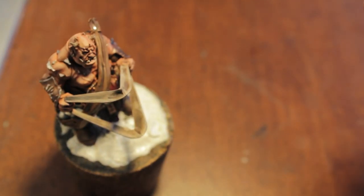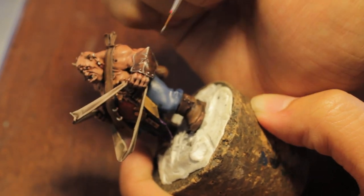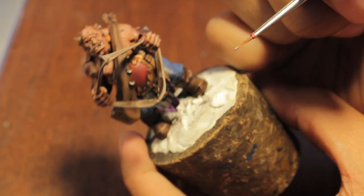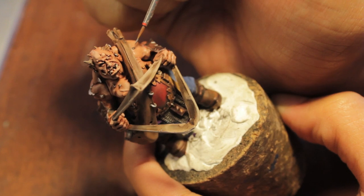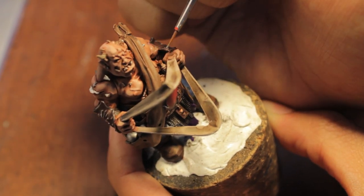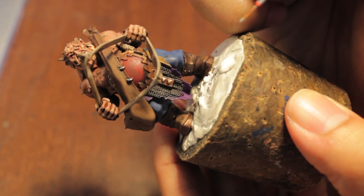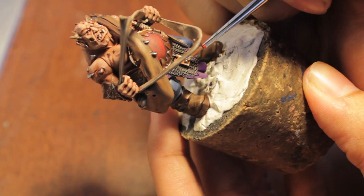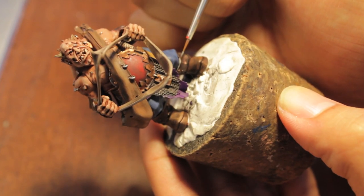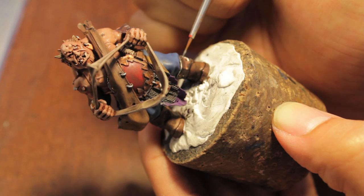You're also going to be using your chainmail to paint up any metal pieces. If you're watching this sometime in October or November the paint line will already be out, but at the time of filming I am really super excited. The thing with the chainmail is you're also going to be painting the corners of most of your other metallics — like the bronze here — just hitting the corners to give it that shine, the light-reflecting-off kind of shine, which is easier for the eye to pick up from far away.